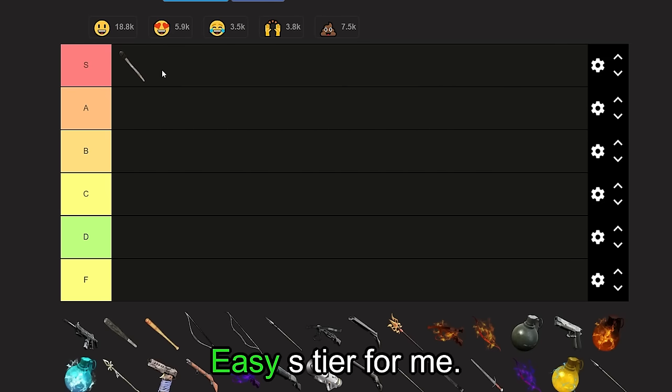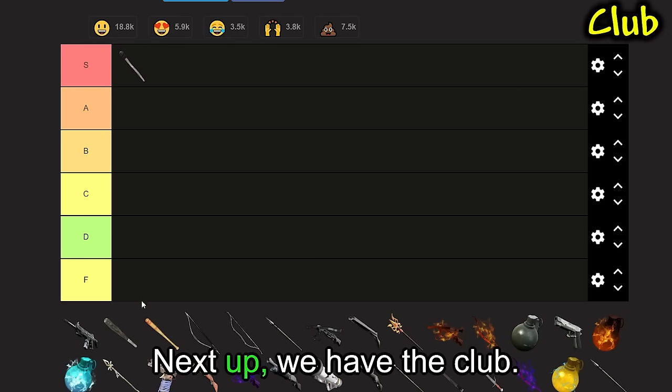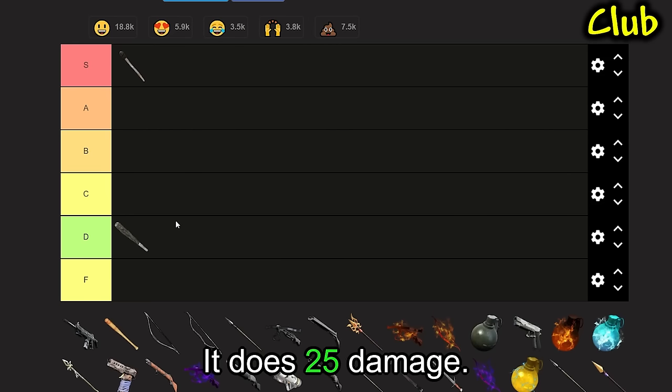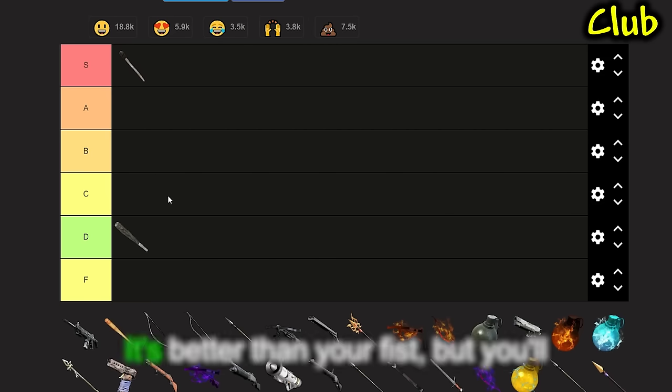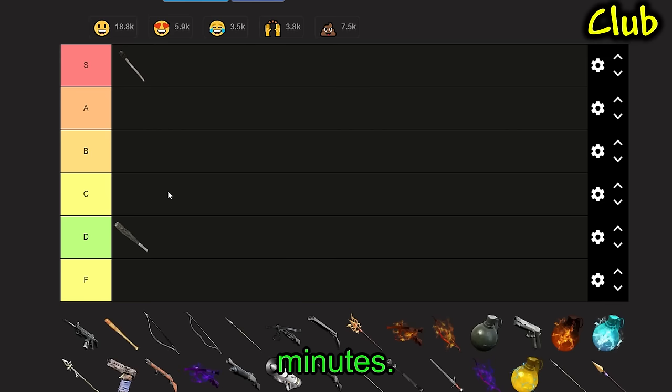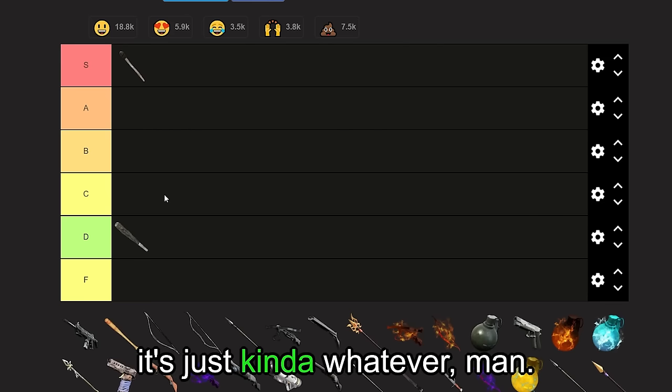Easy S tier for me. Next up, we have the Club. This is literally nothing special. It does 25 damage — the Torch does 10. It's better than your Fist, but you'll probably get rid of this within like 10 minutes. So it's just kind of whatever.